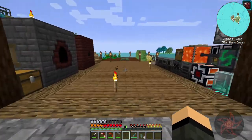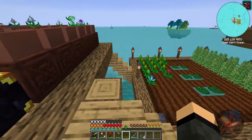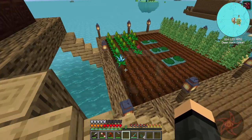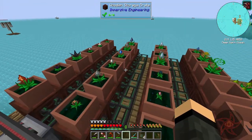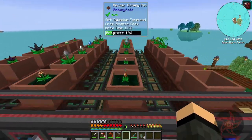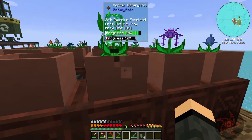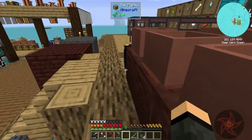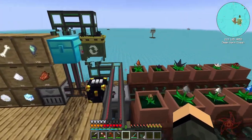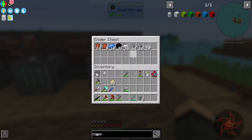Hey, welcome back. Everybody's Sign here again with another episode of FTB Ocean Block. My garden's looking a little more bare, actually. I got everything up here - well, not everything, but got these three lines done here. And then I moved my dye and nature crops up here as well. The only reason I stopped is I ran out of essence.